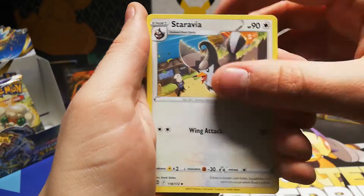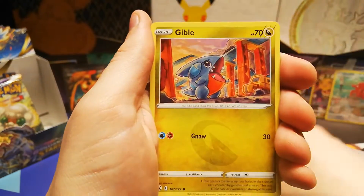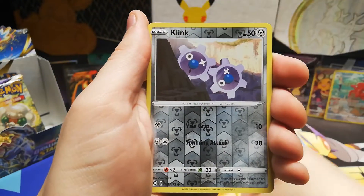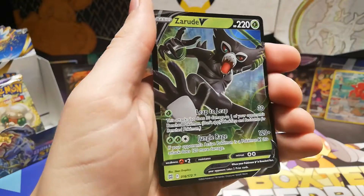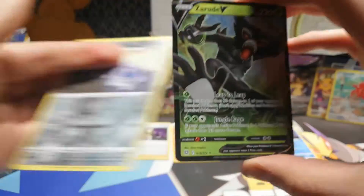Choice Belt, Braviary, Braviary — I like the bus. Hawlucha, Weavile, Gabite, Castform — sling into a Zeraora V! Finally, the dry spell is over. But yeah, I'm very sad that I didn't get into this game earlier.